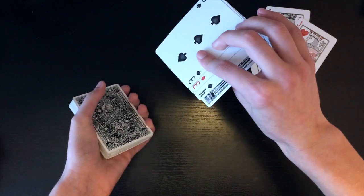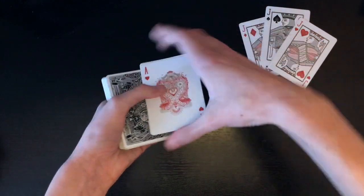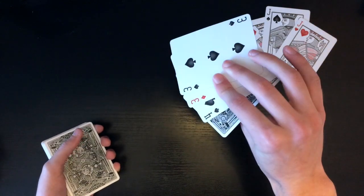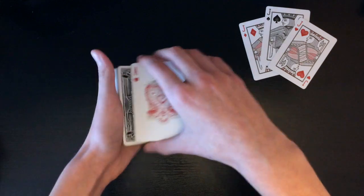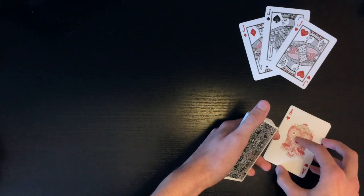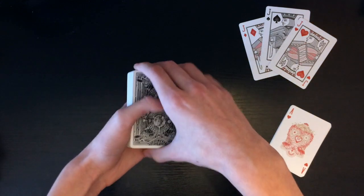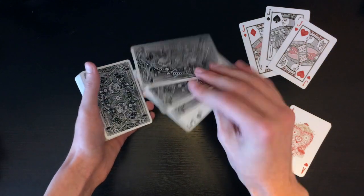After dropping the thumb break you're gonna riffle off the cards and then keep a pinky break separating the ace of hearts with these three random cards. Go ahead and pick up all these cards — which is just the ace of hearts and three random cards — and set them on the table squared up just like this so you don't flash those cards. They think that this is four aces, but what you actually have is a random card with three face-up aces on the deck.